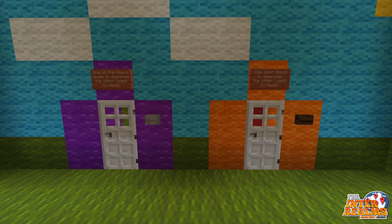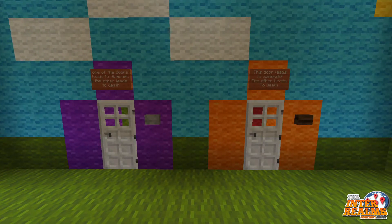Our first journey leads to this room. Each and every door has a statement. One statement can be true or it can be false. If a statement on a door is true, then all statements on that door are true. If a statement on a door is false, then all statements on that door are false.